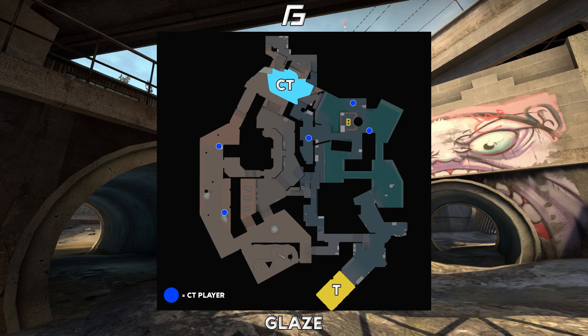One of the B players is placed on graffiti this round to listen for mid. That player just needs to listen out — if he hears any footsteps or mid presence from the T's, he can relay that information to the long players and be the first to rotate quickly up to the A site if needed.